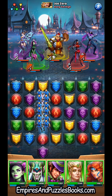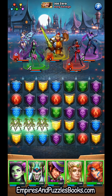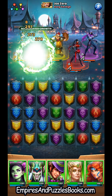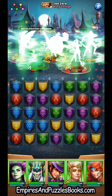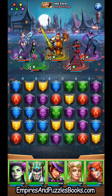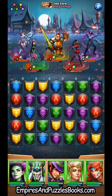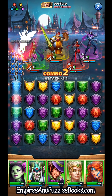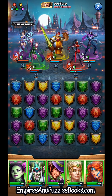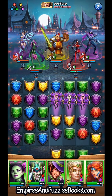I fat-fingered that first move and missed the dragon coin — that would have saved me a match. We're going to try to sneak a green in there. Not too worried about getting Toxicondra up; this is one of those teams with two healers up front and a bear in the back, so there are only two people striking that I have to worry about. I feel like I have time to negotiate this board a bit. Getting the tiles but not exactly where I need them.